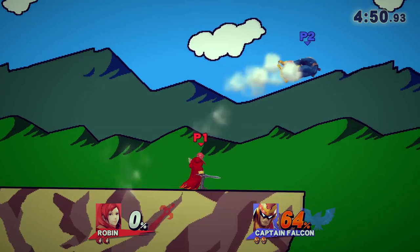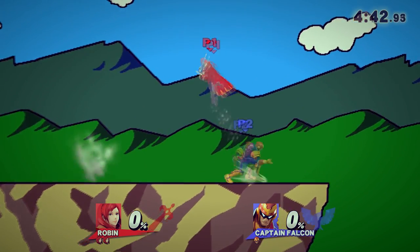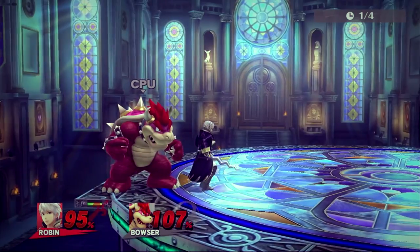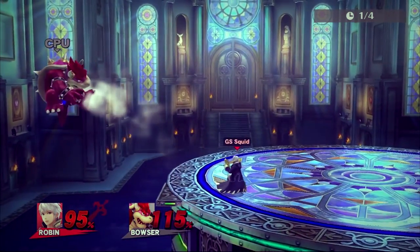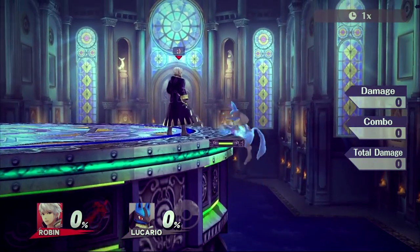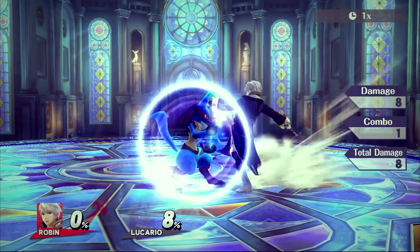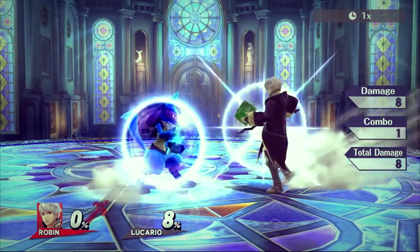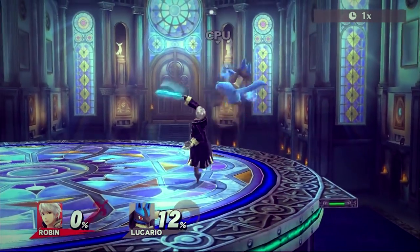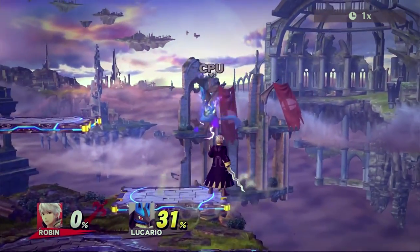Forward smash kills around 70-85% near the ledge. It's good for air dodge reads after down throw because it has a horizontal knockback angle that will kill really early. Down smash is arguably Robin's best smash attack, killing around 85-95% near the ledge. It has a large hitbox in front and behind due to the sparks that fly during the animation. Similarly to forward smash, it works as a punish for air dodge reads after down throw. It is active for a while, so it can catch neutral ledge getup, double jump from the ledge, and roll from the ledge. It does an immense amount of shield damage, and the second hit may shield poke opponents whose shield is already damaged. Up smash doesn't have many applications, but it's slightly stronger than up air, can string from up tilt, and can be used for platform tech chases from below.